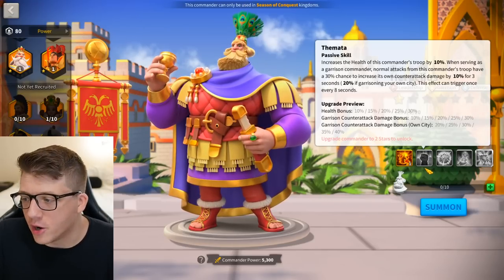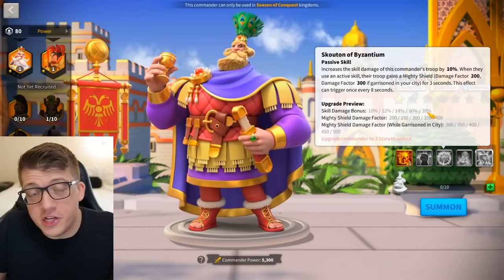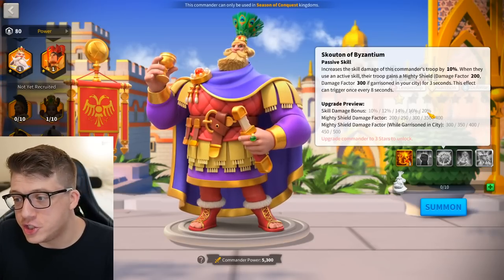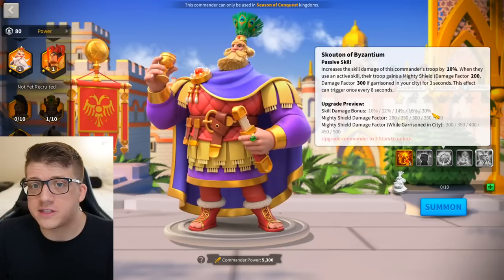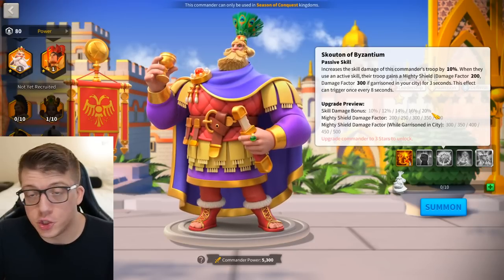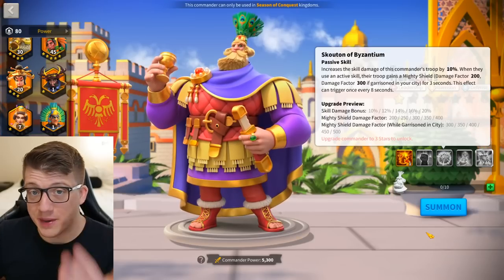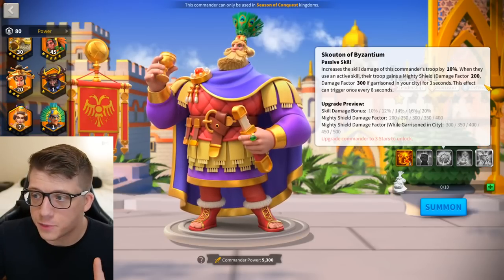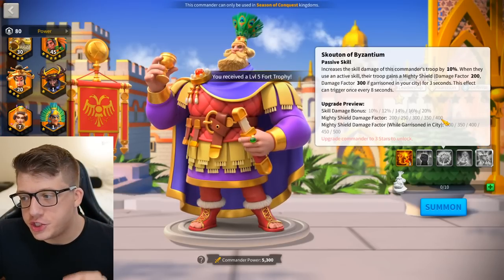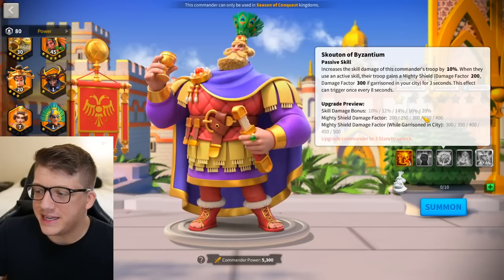The third skill increases skill damage of this commander's troops by 20%. I was speculating it could be as high as YSG's, but it's not. However, Heraclias is doing a lot of other things YSG is not, and a flat 20% skill damage bonus is really nice. For example, CPO Prime's expertise gives 10% bonus skill damage — if Heraclias is behind him, that's another 20, which is really good. The next part says when they use an active skill their troop gains a mighty shield with a 400 shielding factor.